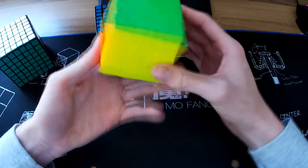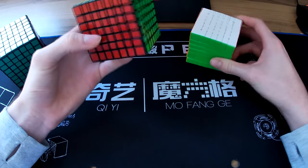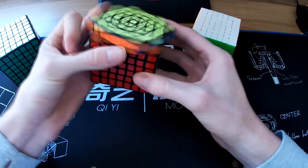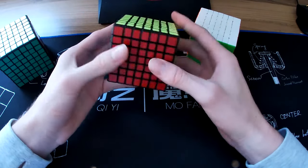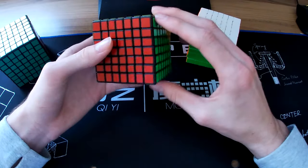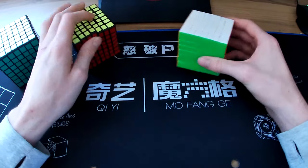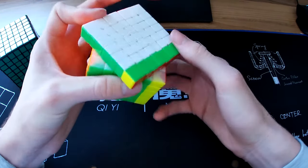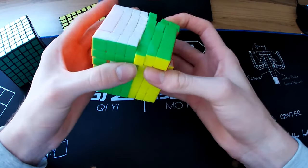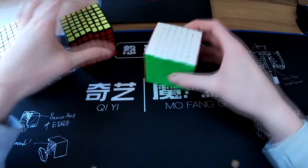Next one I got was this Yuxin Huanglong — this is much better. And then the MoFang Jiaoshi Classroom Series 7x7, the cheap one. For a cheap 7x7 it's pretty alright, but I've only done like one solve on it. The Yuxin Huanglong is kind of old now and very outdated, but it was considered the best when it came out.